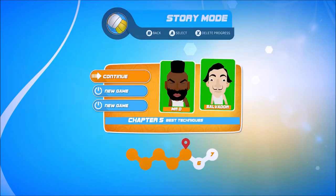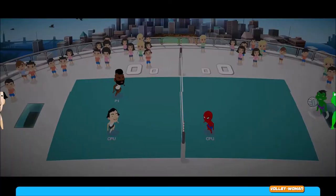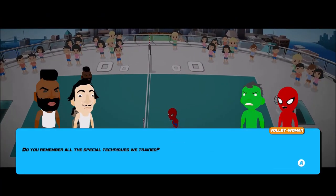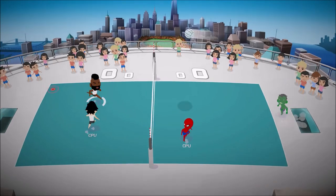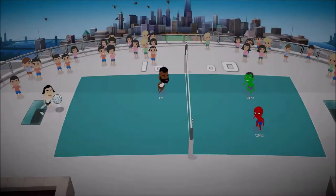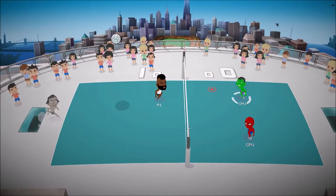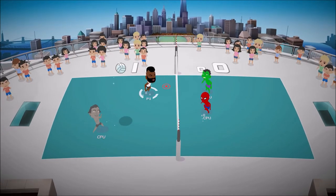So yeah, we've got quick match and story mode — like I said, there are seven chapters and I'm on chapter five right now. I'll jump into this and show you what it's like. There are some pretty cool characters you go against. My guy is Mr. D. So yeah, we've got volleyball here. The jump and spike shot is really what you're going to be doing most of the time. If you press start you can see the controls: A to pass, X to hit, B to touch or lob the hit, and Y to jump up.